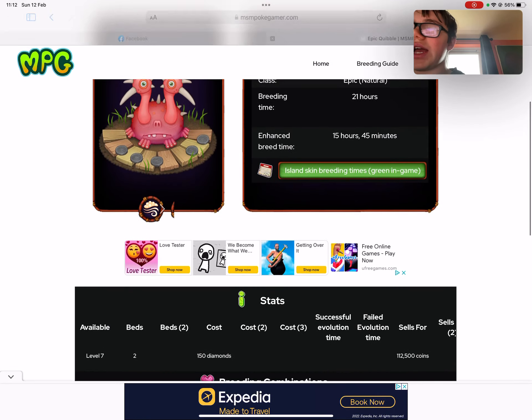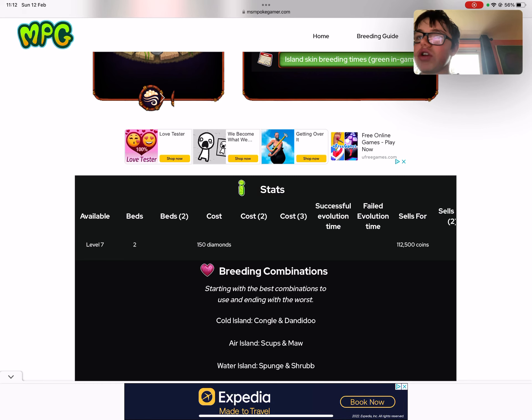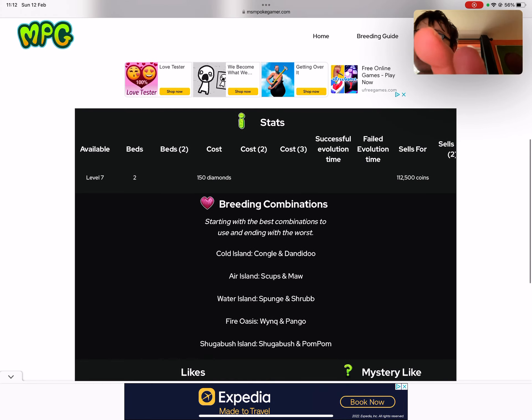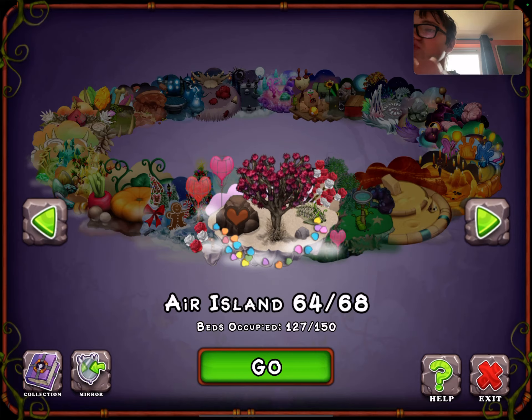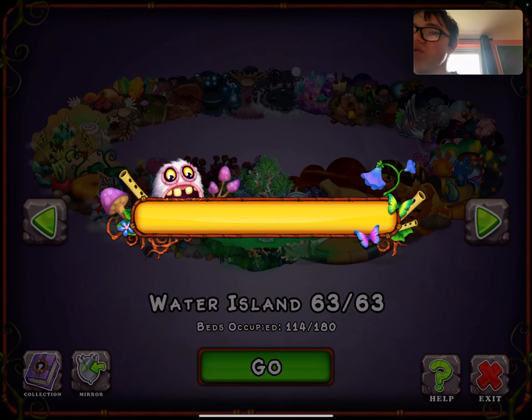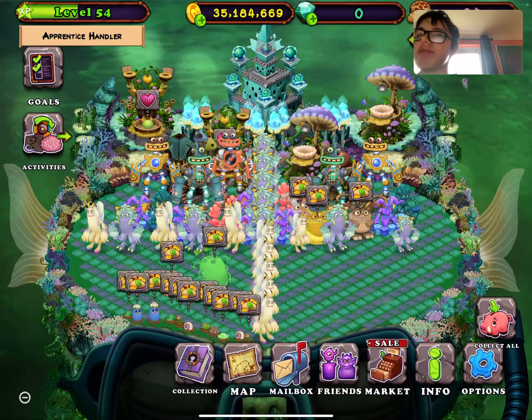I forgot what's on Water Island, so I'm going to check MPG's website — MSM PokéGamer's website — it's so helpful for remembering all the combinations. On Water Island, it's Sponge and Shrub. And on Fire Oasis, it's Wink and Pango.